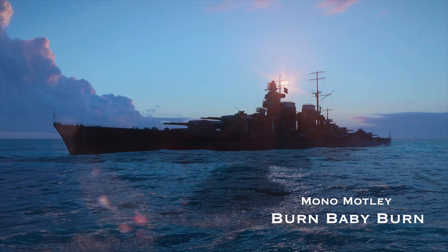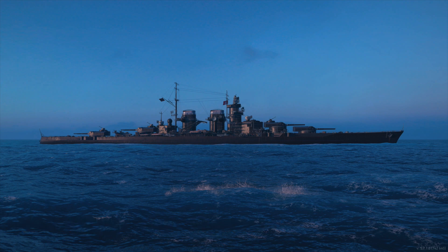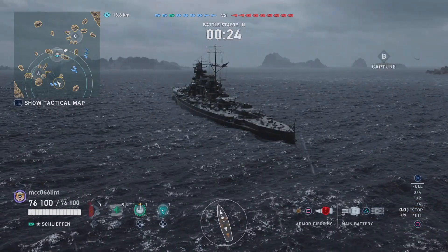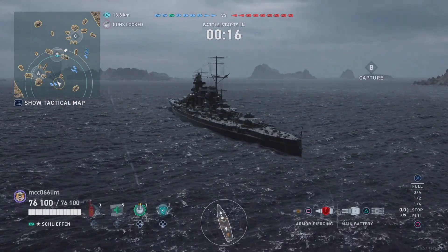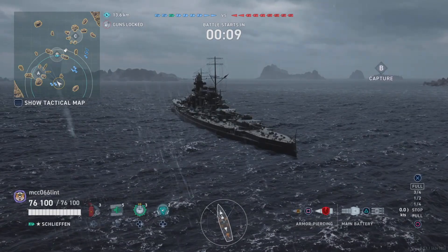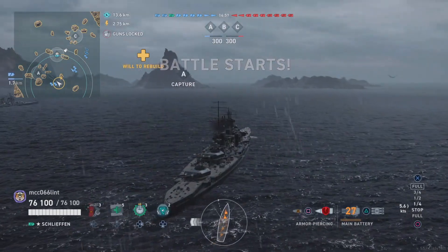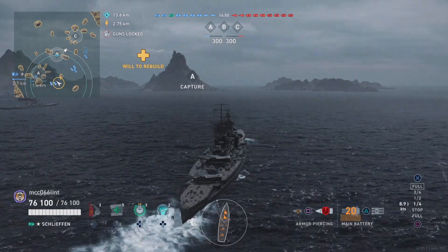Hi there and welcome to another Mono Motley — this one is called Burn Baby Burn and features Shannon in the legendary tier Schlieffen. Shannon has spawned to the southeast of the ACAP alongside two cruisers, Petropavlovsk and an Alaska. Both teams have two destroyers, and you could argue that Shannon and the two cruisers have got the poor spawn on the ACAP. They're funneled into two channels, making it very easy for the red team — coming from the open side — to torpedo down those channels.